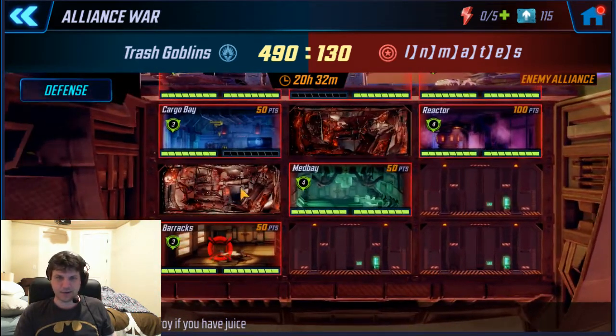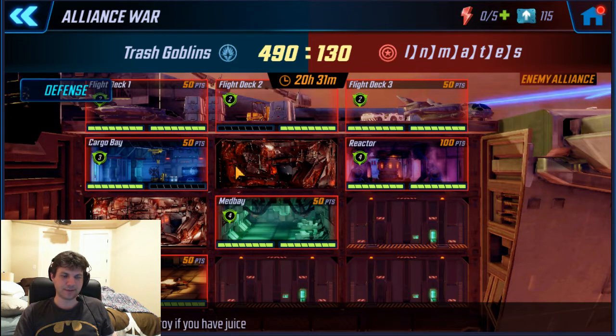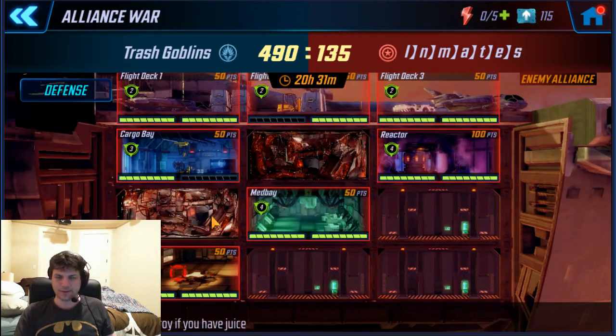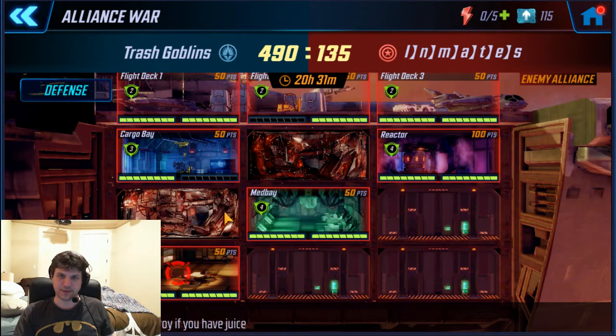Power Armor destroyed that Captain Marvel team. Even though she didn't really get to do a whole lot because it killed her too fast. Sometimes you gotta overkill to finish a room like that, because now look - they haven't gotten that far, 130 points is not a whole lot. Killing hangar this early is really helpful for us. Hopefully it'll get us a few more defense wins. Power Armor kicks ass - if you're not building them, you should, especially if you've got any decent red stars on them. They are awesome in Alliance Wars and in Arena. I'll make some videos on that too - I've been using them and testing them with a different fifth each time to do some different challenges.